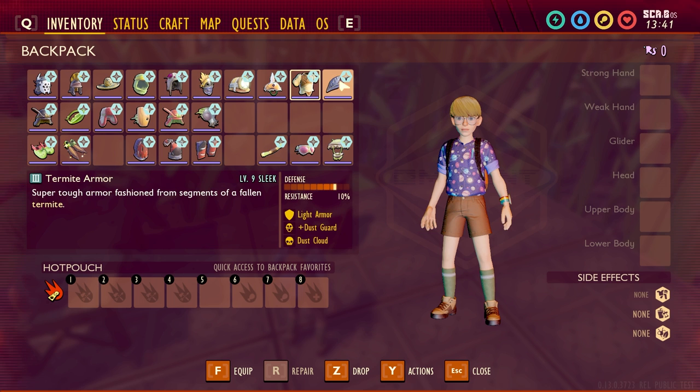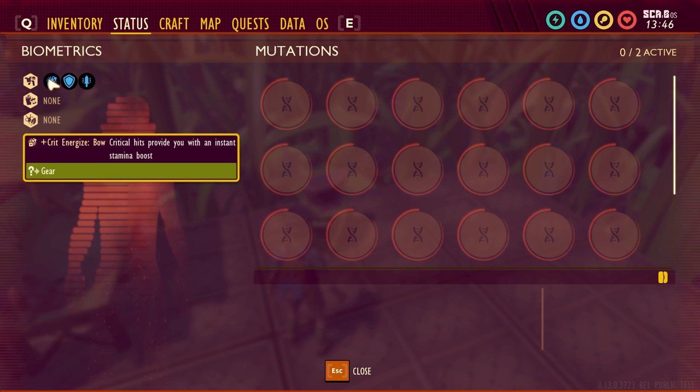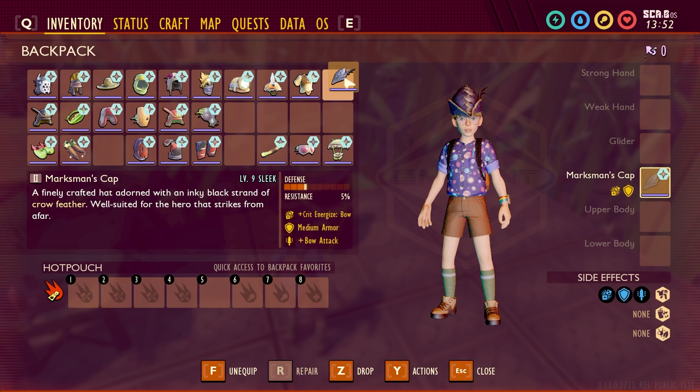Next one is the Marksman's Cap. It has plus crit energized bow — I haven't read that one before — it's a medium armor and gives plus bow attack. The plus crit energized bow says critical hits provide you with an instant stamina boost, and plus bow attack means attacks with the bow do more damage. That's a really good cap.